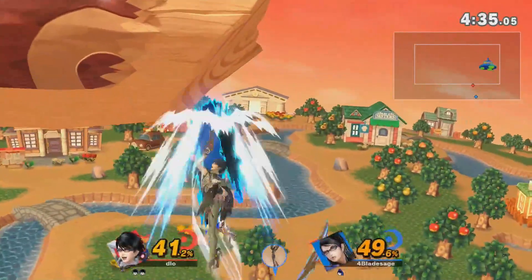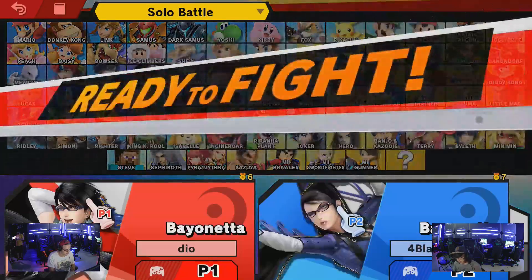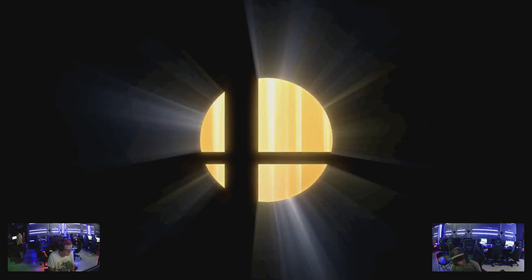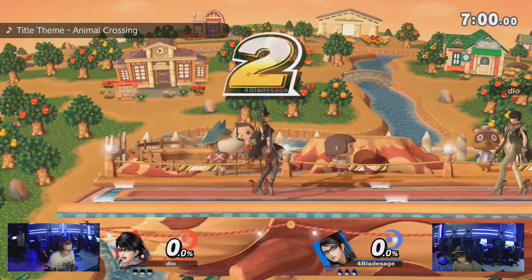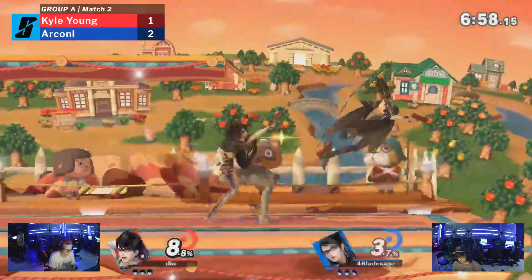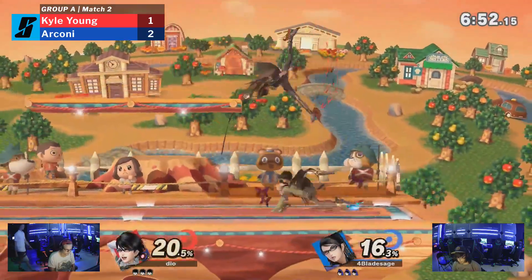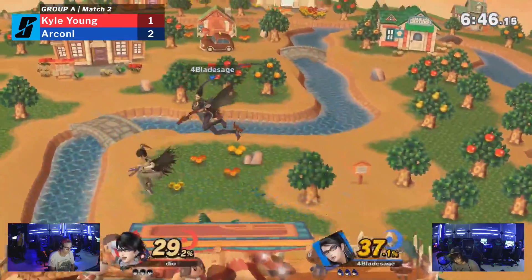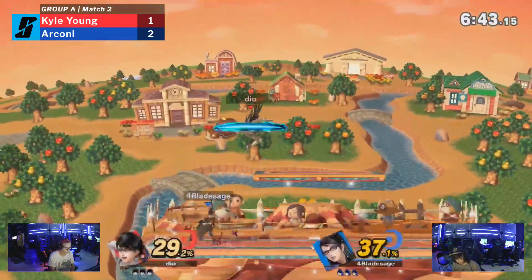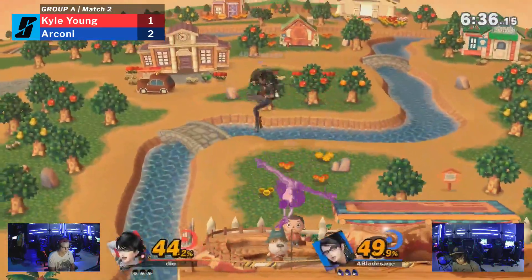That move has a ton of utility at the ledge, especially against a recovery that Kyle Young is intimately familiar with, such as Bayo's. They did that after the burnt jump happened, but Arconi could not make their way back. We're getting the mirror match again. I think they might have agreed to use their former mains for the first four games — some dittos. If this goes into game five, I don't know what characters we'll see. I don't think Arconi's going to go to losers this early.